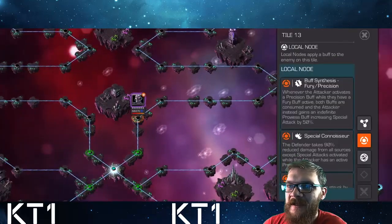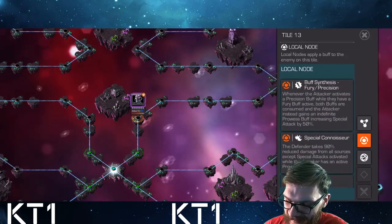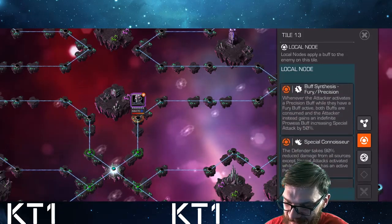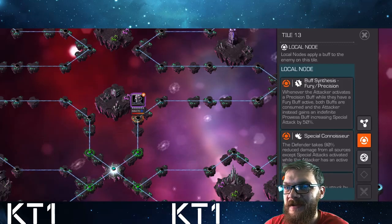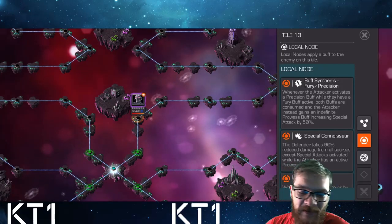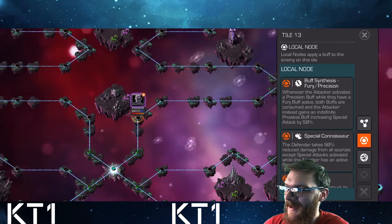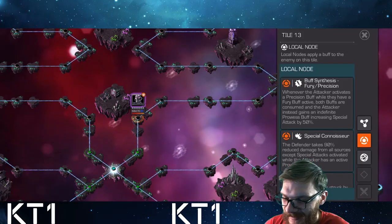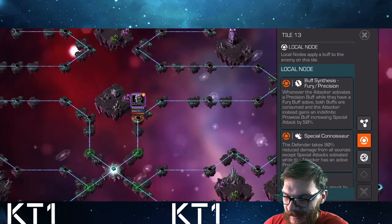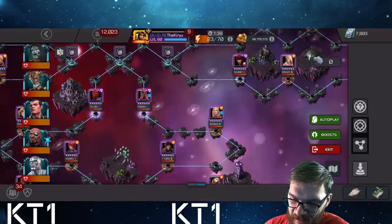The next lane pretty much everybody watching my channel knows is awesome. You have Matador, Icarus, Special Connoisseur, and Buff Synthesis — fury and precision turning into prowess buffs. Angela is by far the safest, best, cheesiest option you can bring in here. You can also use Corvus, who will destroy opponents with a single special attack. You just need to play slightly cautiously, know what you're doing, and know how to get the prowess effects. Icarus makes it very easy — this is a path to have fun, not stress.